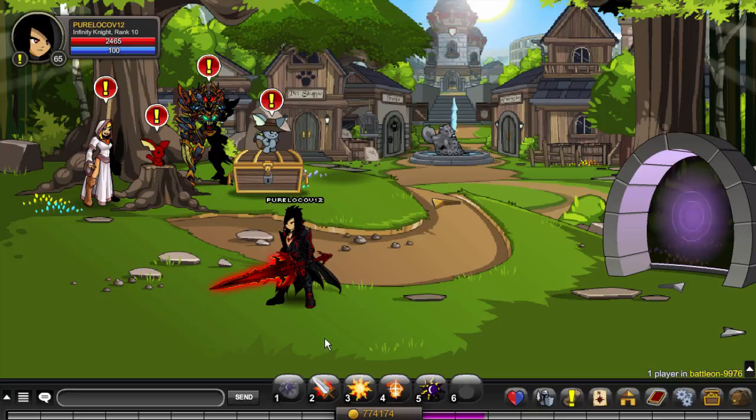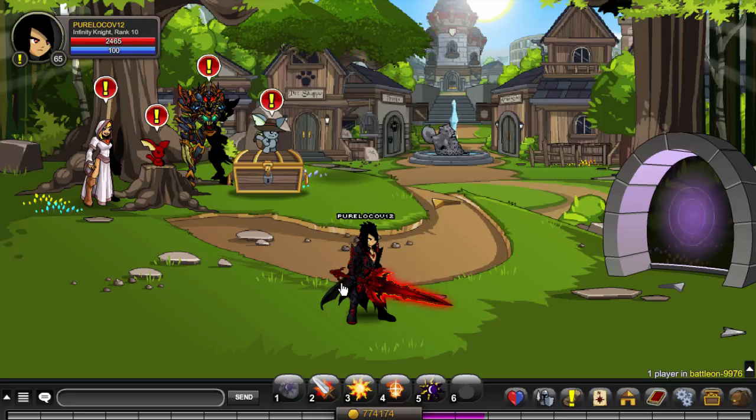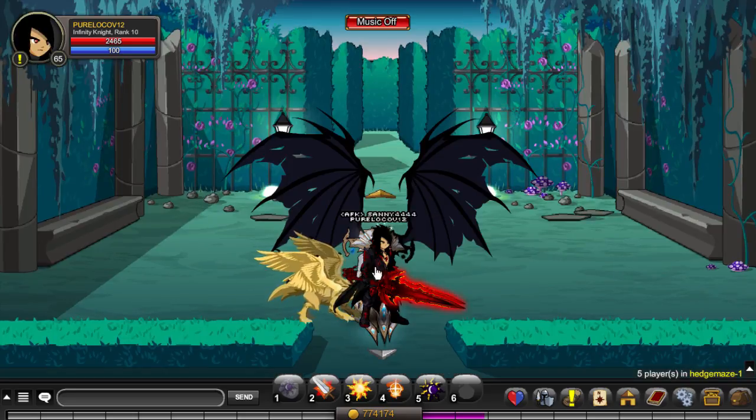Once you're around level six or seven and feel like your classes aren't cutting it, you should start getting new classes. All you need to do is go to slash join Edge Maze and do the quest line there to reach the Tower of Mirrors. If you have a high-level character, you can go directly with slash join Giant Tower of Mirrors to skip to the boss.